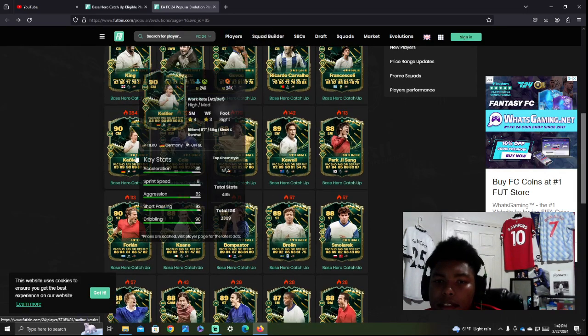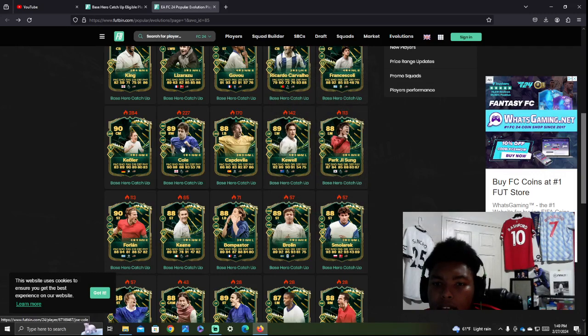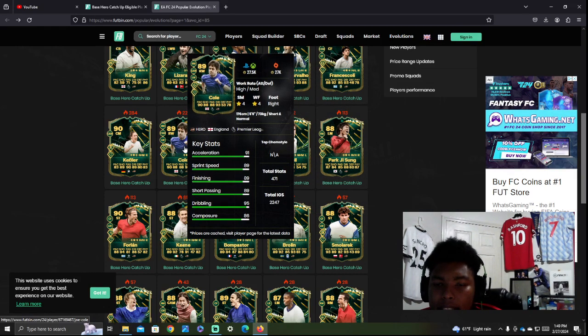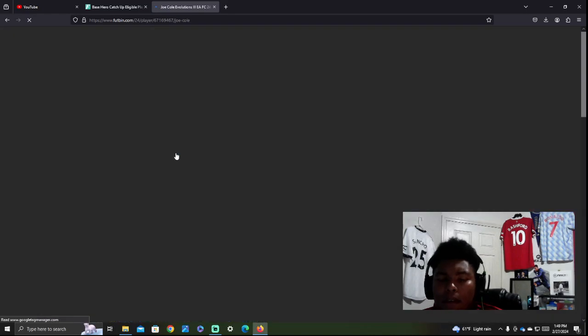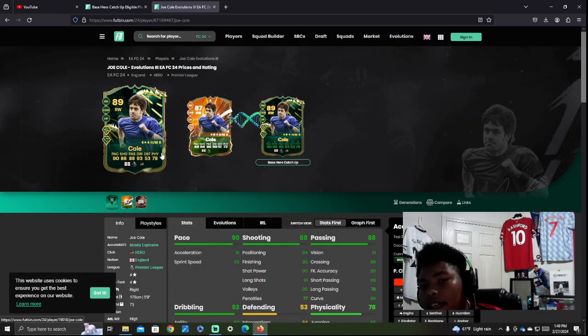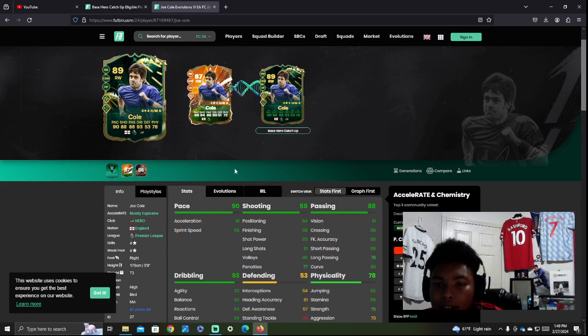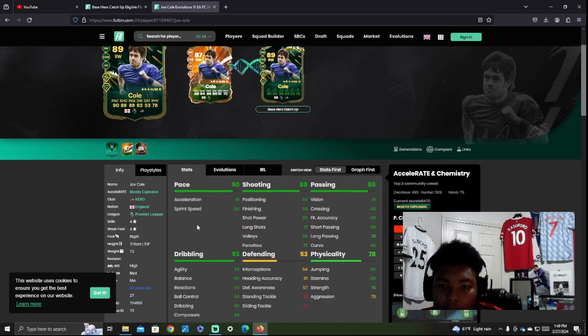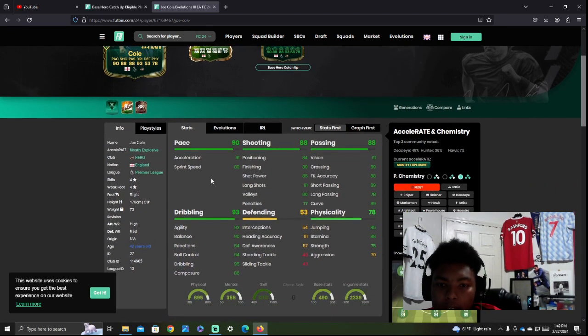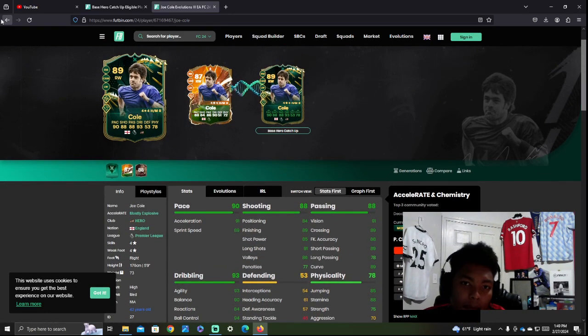You've got Kebler — a really good German midfielder. And Joe Cole — obviously everybody knows about him. He can play left wing, right mid, and CAM. Very solid. He gets up to an 89, which is his best card in the game at the moment, and his stats look absolutely amazing. Obviously a Chelsea player — he's a good card if you're a Chelsea fan, and if you need a really good winger, he's going to be your guy.